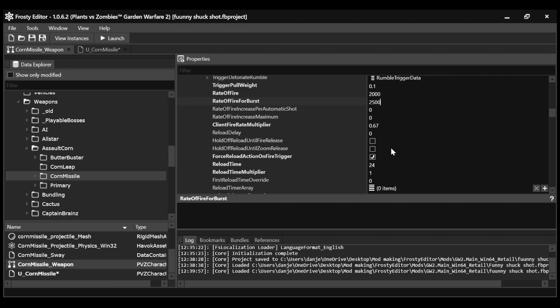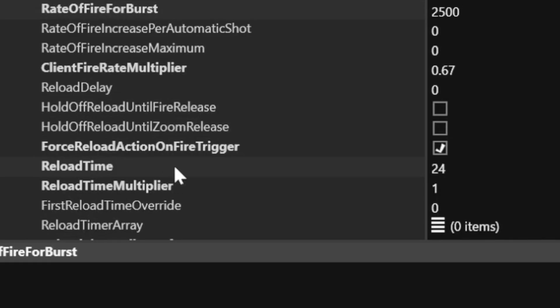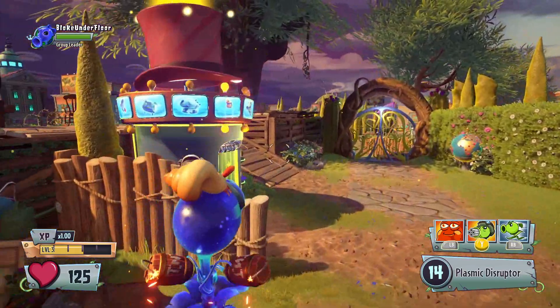If you're looking for maximum chaos, go back to Corn Missile Weapon, go to Fire Logic, and change that reload time to zero, then click Save. Alright, let's launch this baby up. Time to test — I have no idea why I've got Plasma Pea selected.